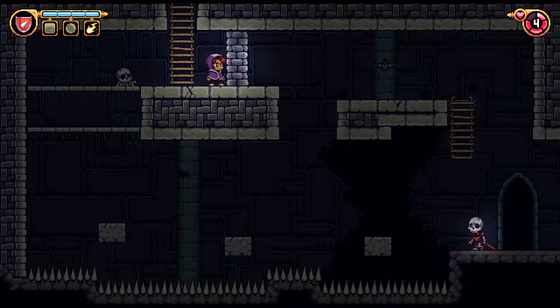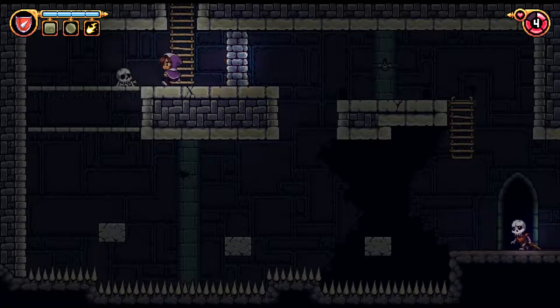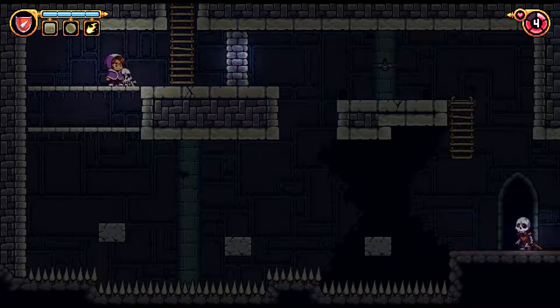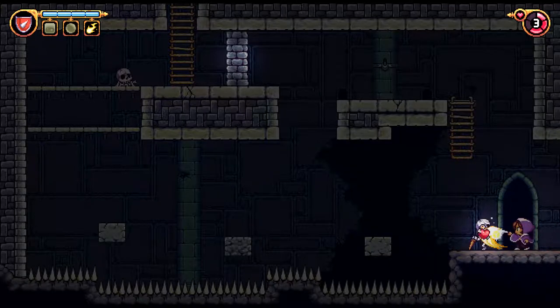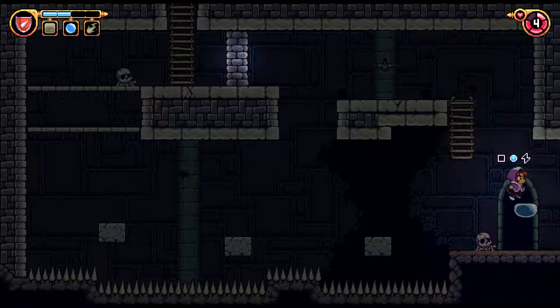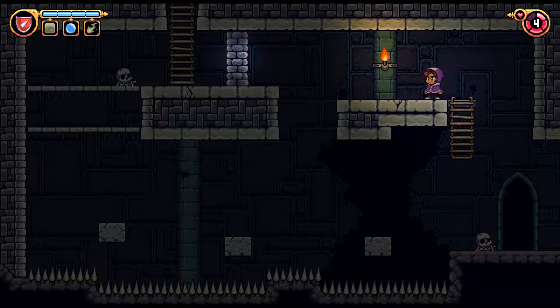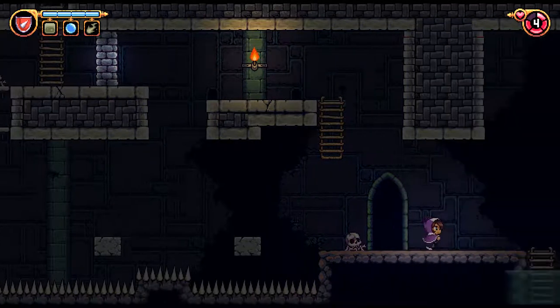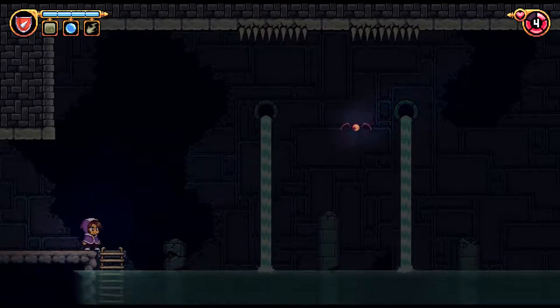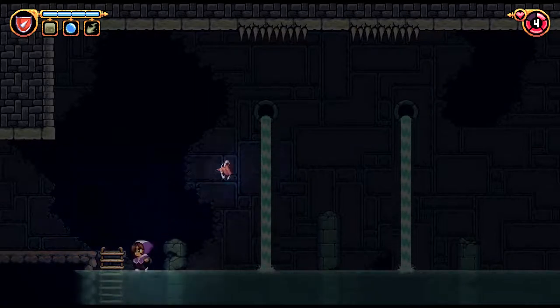The setup here made me think whether this could be — well, without the unlimited bubble, we don't have a way to return this way once we drop down here. That gives me hope, maybe more than it should, that we might end up getting the wallbreaker upgrade here. Because obviously with that we can easily make it back out, but without it we could awkwardly jump back over these crumbling platforms and then use the unlimited bubble to rise back up. Without that optional upgrade, there's no turning back at this point — that's typically what that means, we're in for a new upgrade.